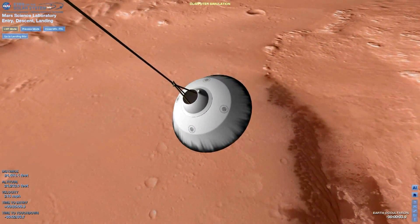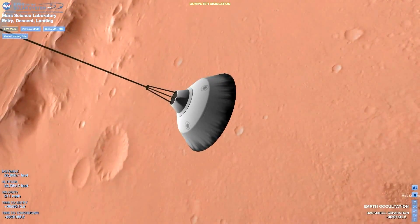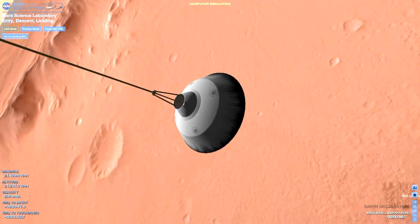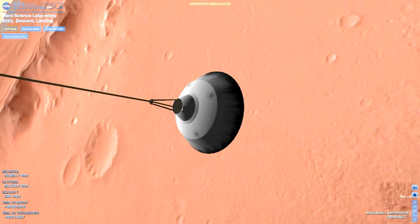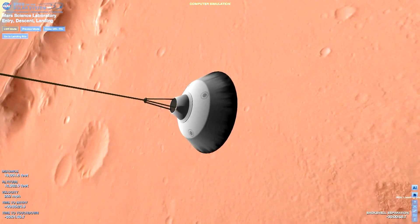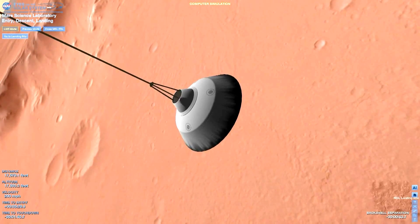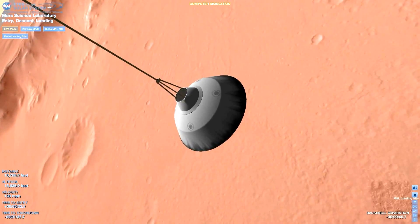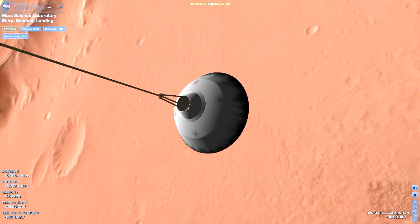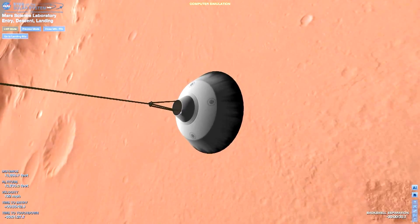Heat shield has separated. We've found the ground. We are standing by to prime the MLE engines in preparation for powered flight. We're down to 90 meters per second at an altitude of 6.5 kilometers and descending. Down to 86 meters per second at an altitude of 4 kilometers and descending.